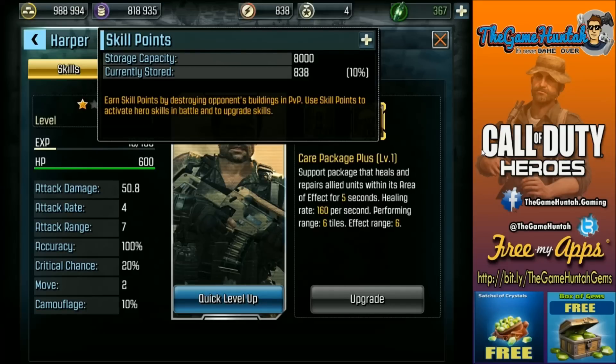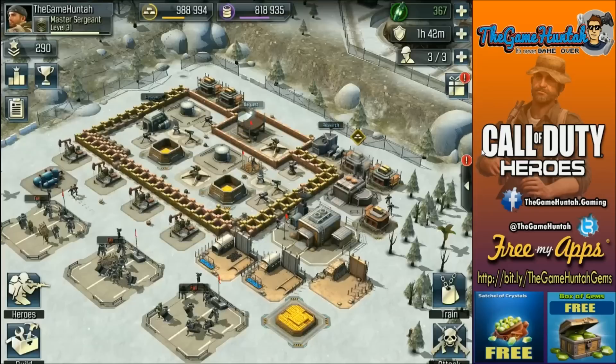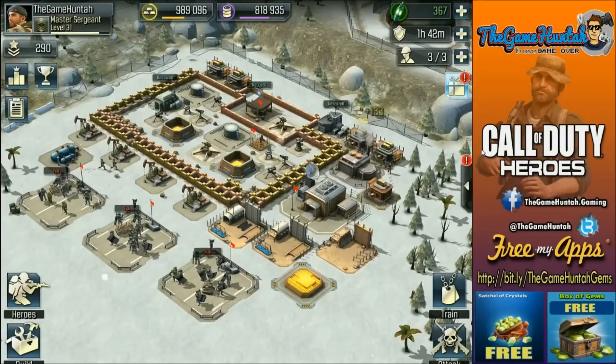I know that Ghost is going to get released in a few more days with the next patch, so I can't really wait. I really need to start upgrading and get some medals and upgrade my heroes. Probably in the next episode we're just going to play survival mode and see if we can level up Harper or Soap, because that's completely necessary.